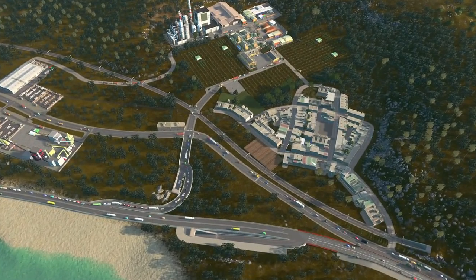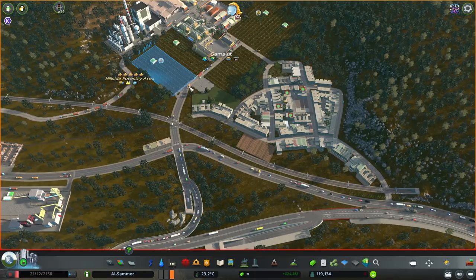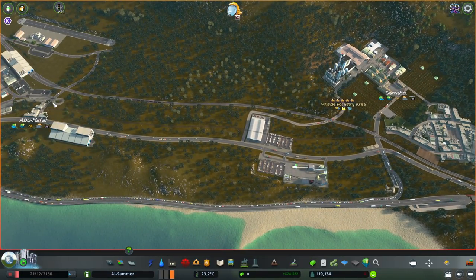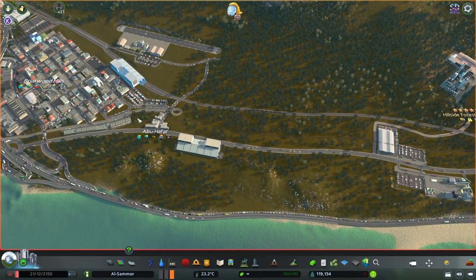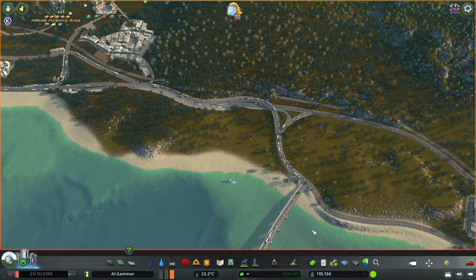I'll probably put a station here because it's going to go right past — what's this area called? Samalut. Why do I always forget that? It's called Samalut. So we'll do one stop here. We're continuing on from Abu Hafar, which is our industrial area, and come along through here.